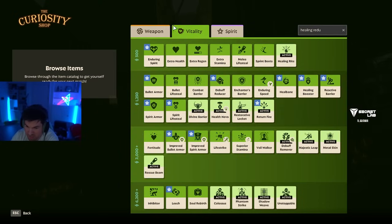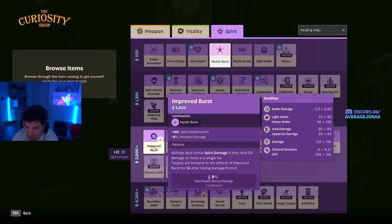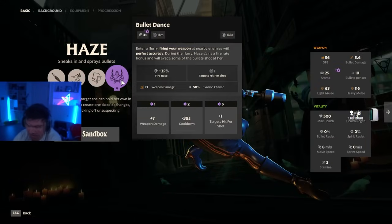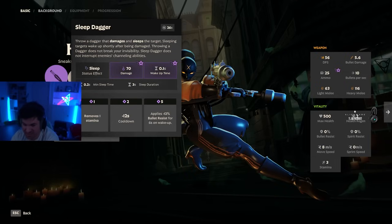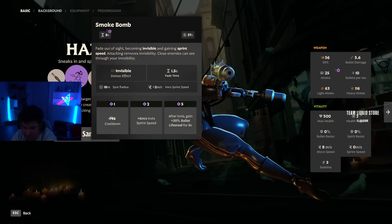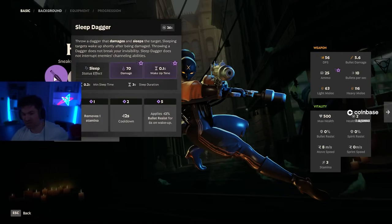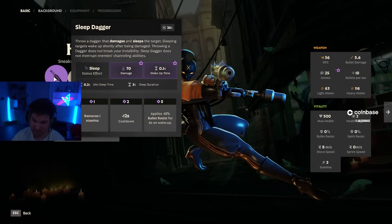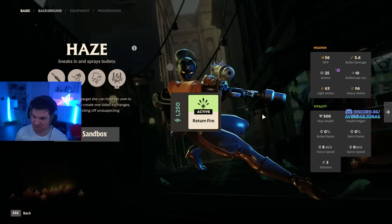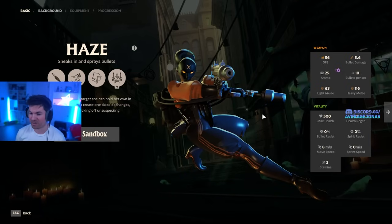If you're really struggling with getting away, you can get Warp Stone — which also gives bullet resist — or chain Metal Skin into an Ethereal Shift, since Haze's ult normally lasts longer than those defensive abilities. Sleep Dagger is a crowd control effect, so this is another hero you can counter with Reactive Barrier. In the laning stage, Haze usually stealths, Sleep Daggers you, and chains a heavy melee into an ult. The Sleep Dagger has almost the same cooldown as Reactive Barrier before you upgrade it. You could also consider Return Fire since she does have a lot of bullet damage.